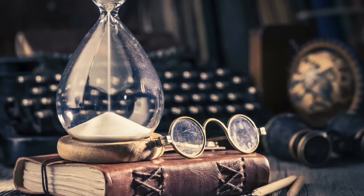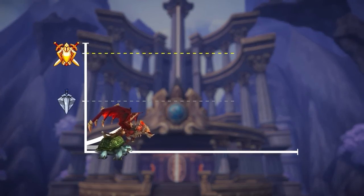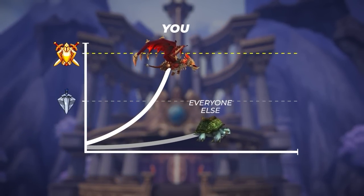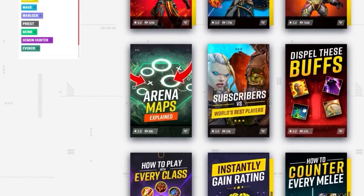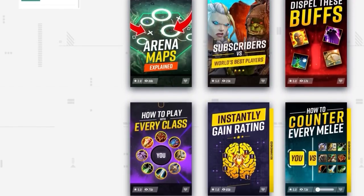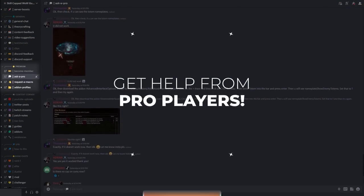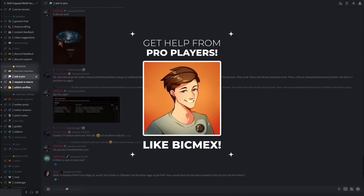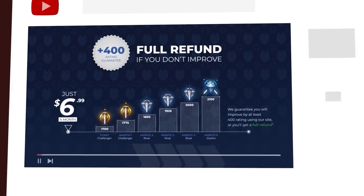Before we get into it, time is ticking to get your end of season rewards. With SkillCap's rating game guarantee, we've got your back and promise to help you achieve your goals. With a growing library of hundreds of videos, you can master your class and learn hidden secrets that actually work. With our Ask a Pro forum, you can get on-demand help from expert players, including rank 1 gladiators and even BlizzCon champions. Visit the link below to get started with an exclusive discount offer.